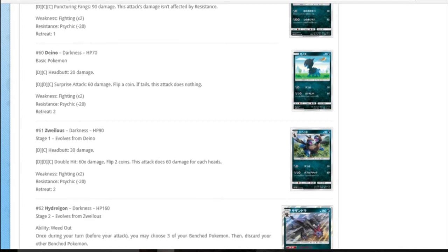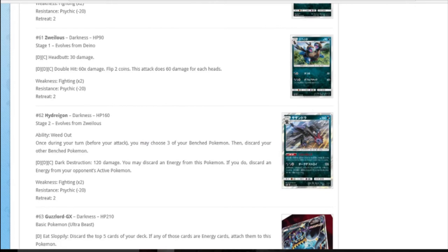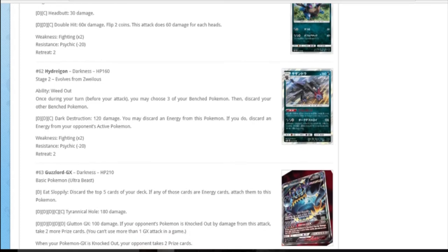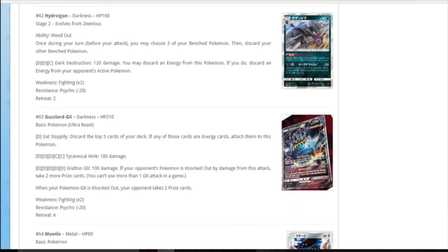Deino and Zweilous are just a whole thing to get to Hydreigon. Hydreigon, 160 HP. Ability: you may choose three of your benched Pokemon and discard the others - so you Parallel City yourself. It gets you bench space, and it discards your Lele. Dark dark colourless for 120 damage, you may discard an energy from it - if you do, discard an energy from your opponent's active. Normally Hydreigon needs at least four energy to attack, but three energy to attack is nice. Maybe there's an ability in the future where if it's discarded something happens - that would go well with Ho-Oh Rainbow Burn from Dragons Exalted. If you start Hydreigon without energy you can discard it and immediately rebirth it with the energy you need.